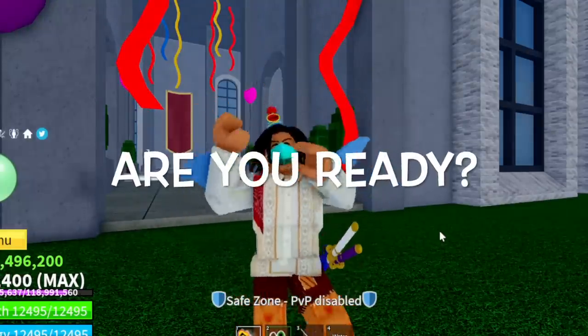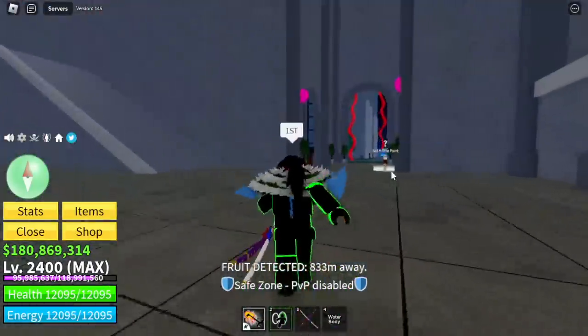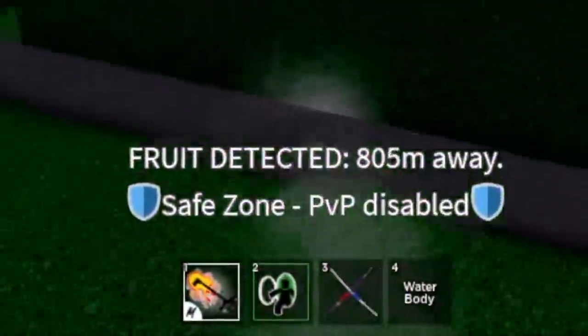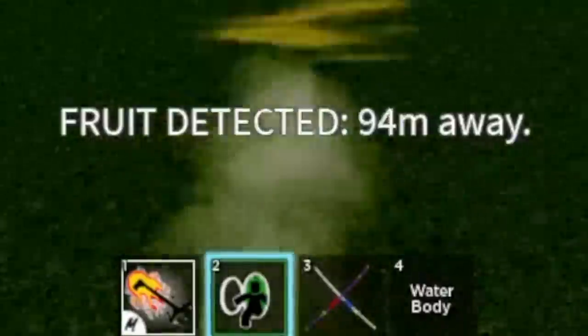Okay, are you ready guys? Let's start for our first fruit. By the way, the best starting point is the sea castle because there are portals to travel faster. But if you have a door fruit, it's fine wherever you start because with the sea skill you can go anywhere on the map.